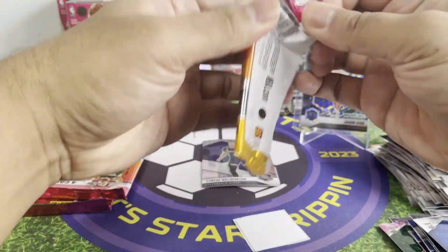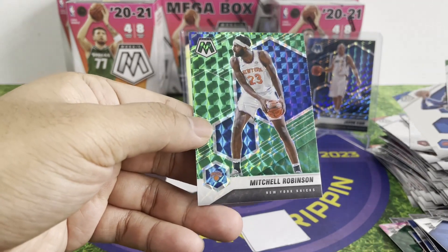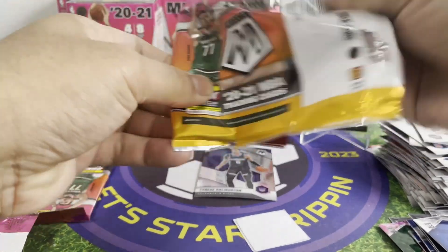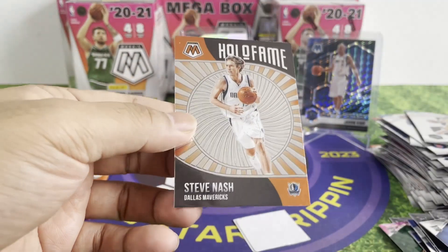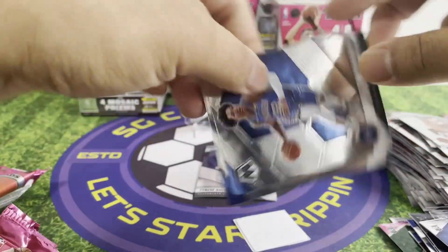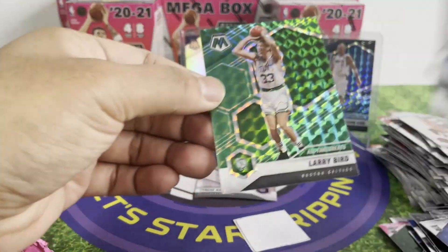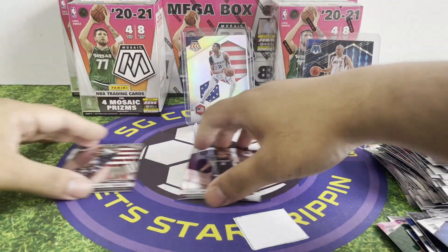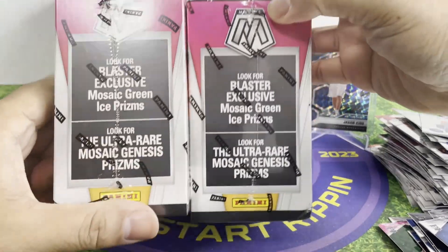Just three more packs from this blaster. Chel Robinson. Zach LaVine. Trey Jones, insert — Steve Nash. Last pack here — nothing much. All right, those are the two blasters. Nothing too crazy. Let's put these cards aside and open the next two blasters.